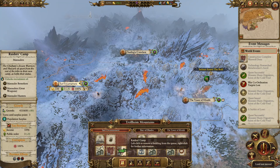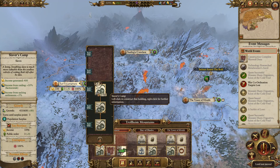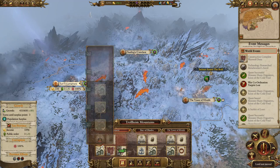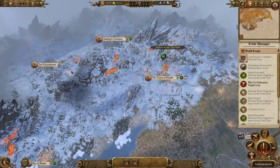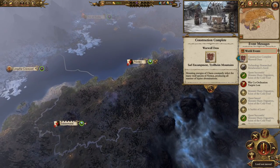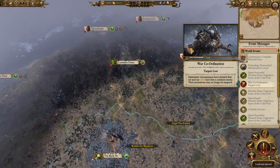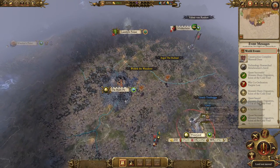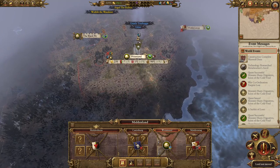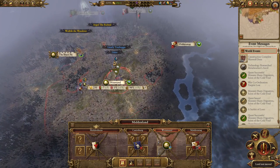Why am I building this one? I can't remember why I was building that there. We'll save up the cash. Kislev appears to be trying to gather around, and the orcs now have a new settlement.